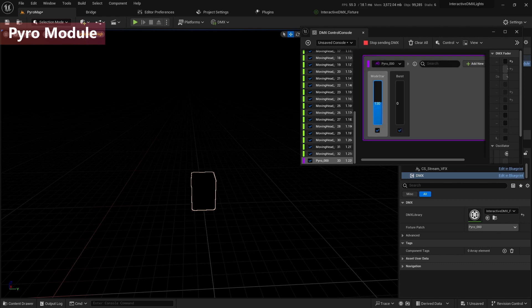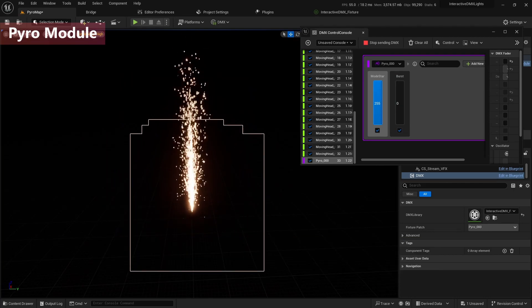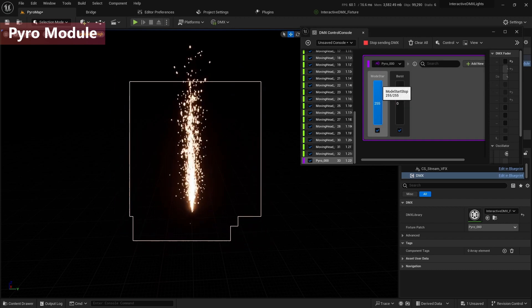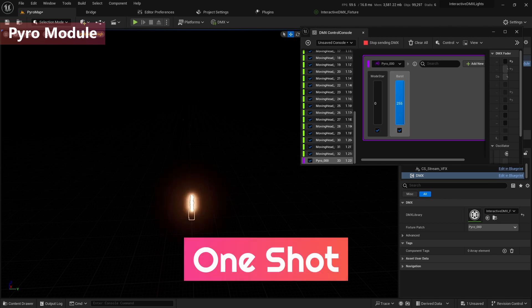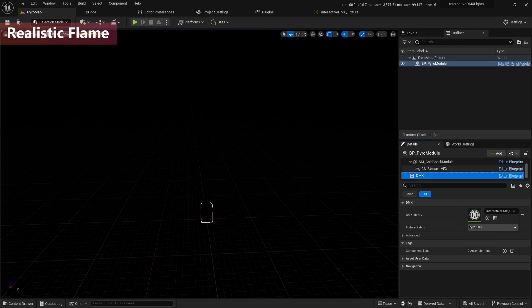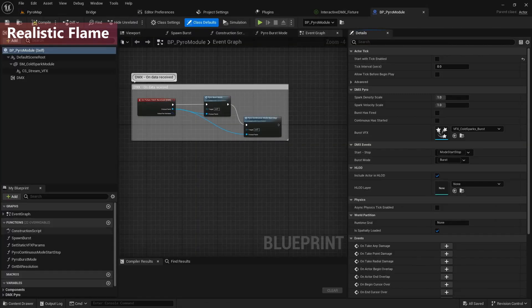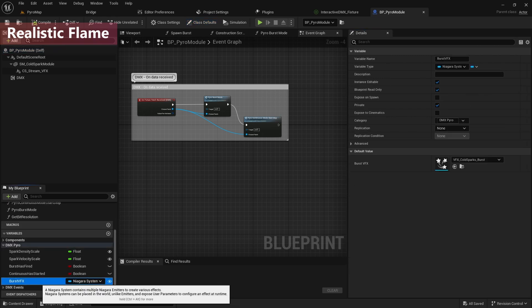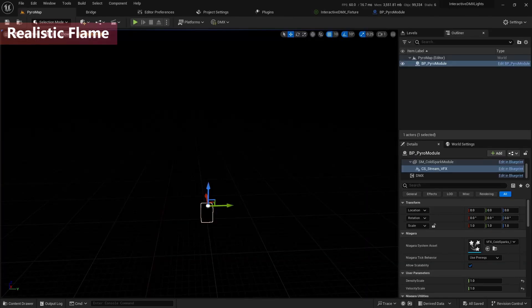So now you can see — this is the default pilot module in UE5. The mode start is just like a switch, on and off. And the burst is like a one-shot. It's already cool, but I want to customize this pilot module for more realistic fire. To do that, we need to change the Niagara system. If you open this module, you can see the burst VFX. This is for the burst, so if I change these to Niagara, we can make a custom pilot module.